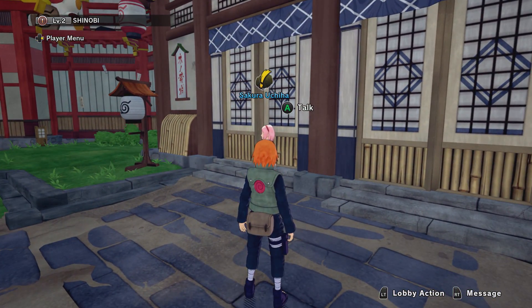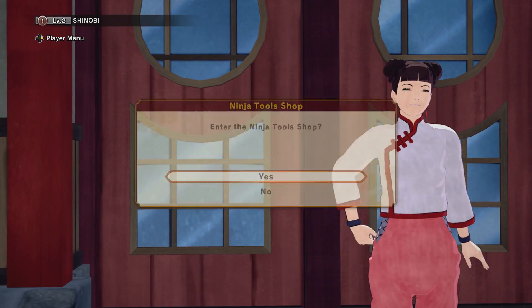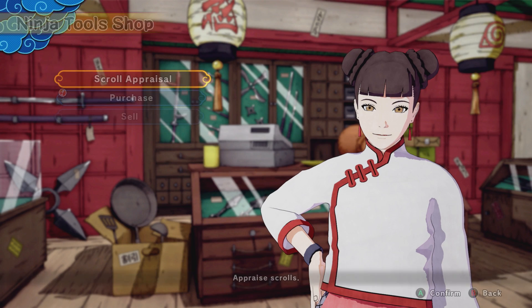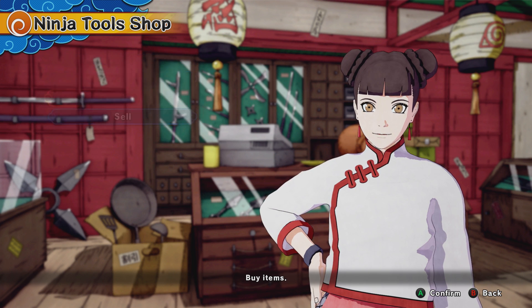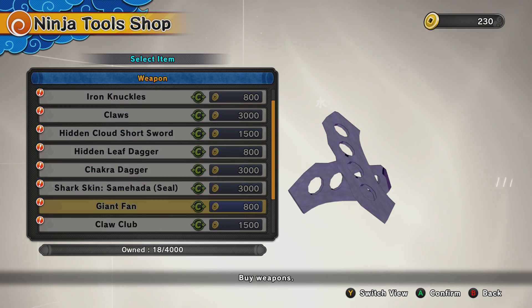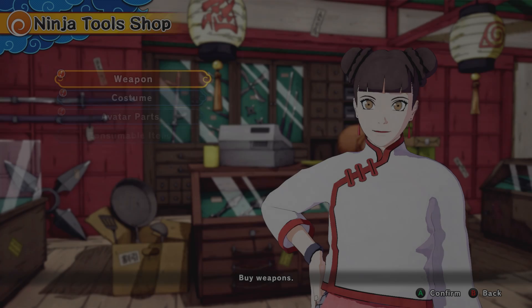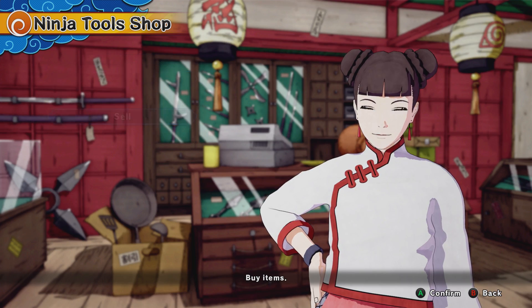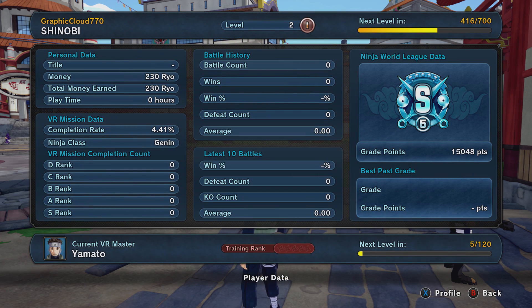I still got the missions from Sakura that I need to complete. The weapons you get for hitting S-rank or for leveling up and stuff like that are still locked. I'm going to log out for you guys and then log back in just to show you guys it's not a visual bug.